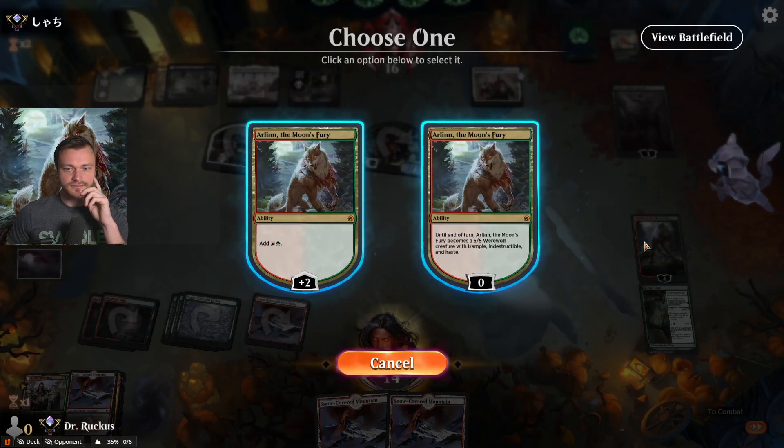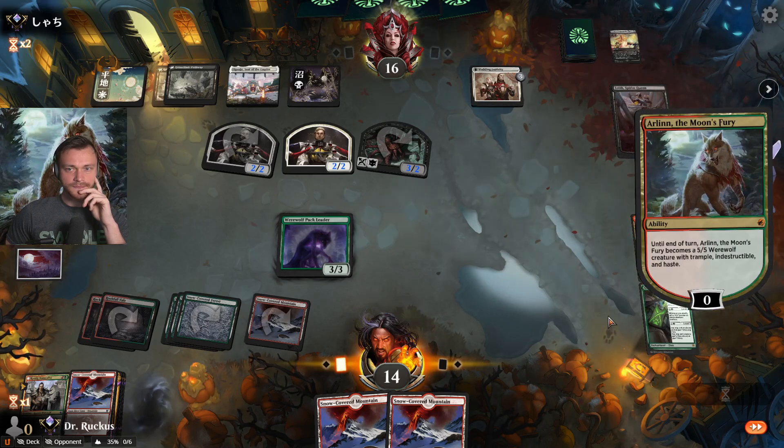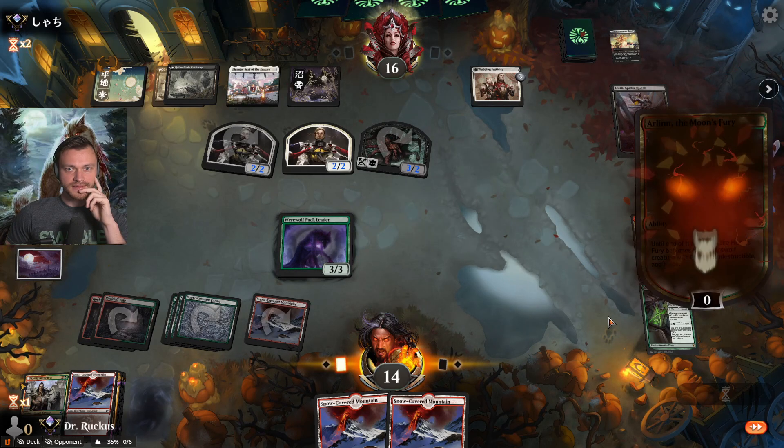Trample, indestructible and haste. Two mana isn't useful — let's see if they have something for her.